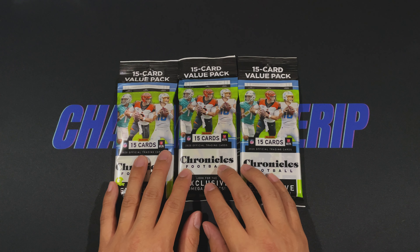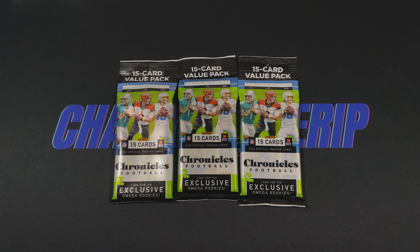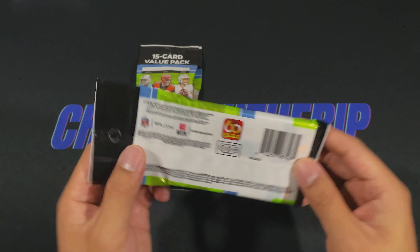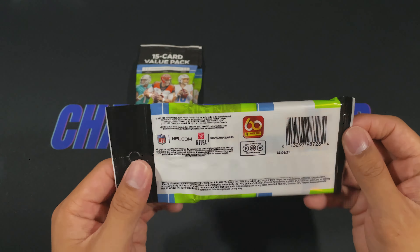So if we can get a prism black in any of these, the value is here. These are seven dollars on the retail market and going for about fifteen to twenty dollars on the secondary market. You can find the exclusive Omega rookies in here — absolutely horrid looking so don't get too excited about that — but you can get the prism black and the Donruss Clearly. Let's go ahead and get to the first pack.